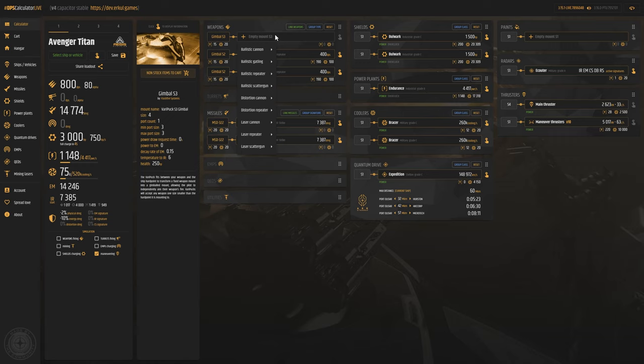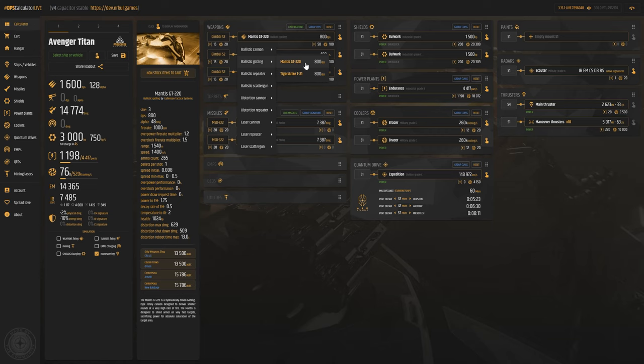The ballistic gatlings are both 800 DPS — they got a nerf in ammo capacity but a buff in damage output. The Mantis GT-220 is 800 DPS, much more than the size 2 energy weapons. However, while the Badger repeater recharges over time, the Mantis gatling does not — when it runs out of ammo, it's done. The ammo count is only 265, which goes very fast — maybe one ship, maybe two or three depending on how conservative you are.